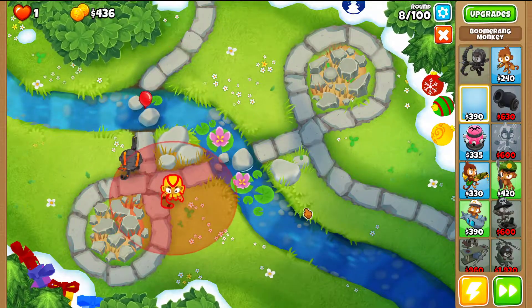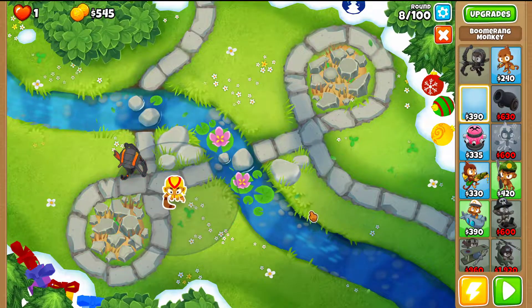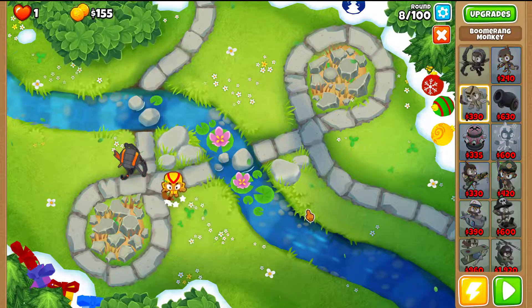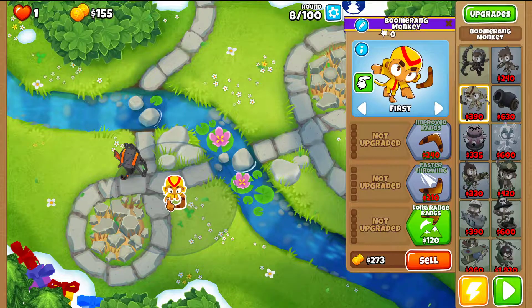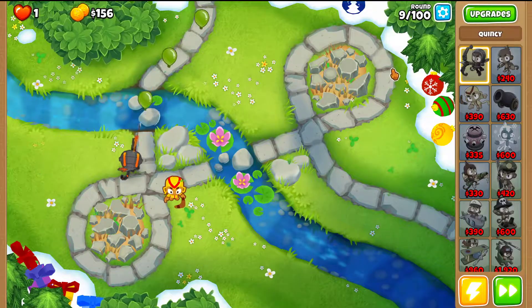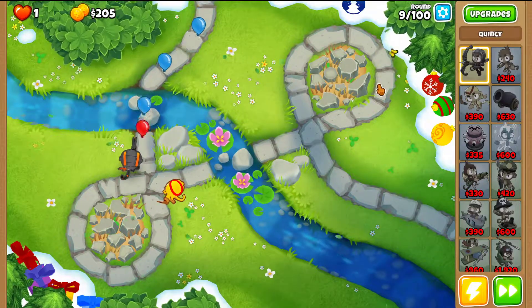During round 8, or at the end of round 8, place the Boomerang closest to the top and to the left side. Very important: switch the arm the Boomerang attacks with — make it attack with the left arm. Then you can place Quincy back to First targeting. That's pretty much it for the early rounds.